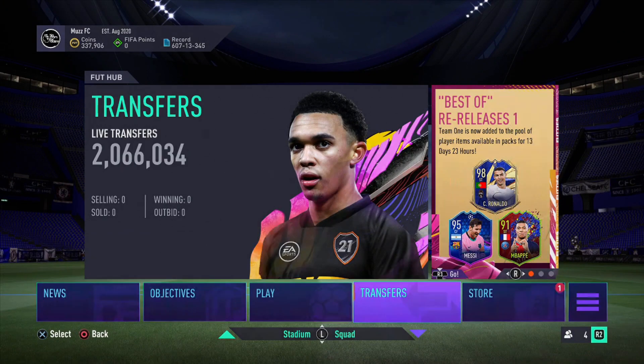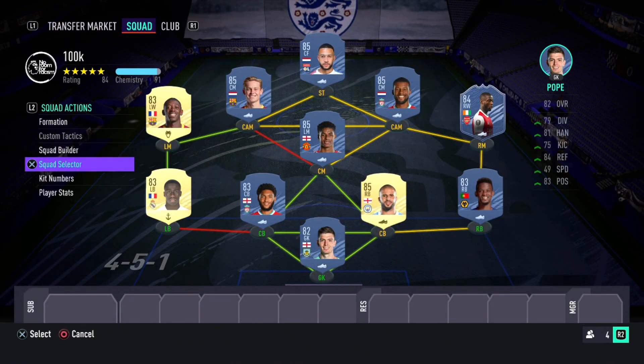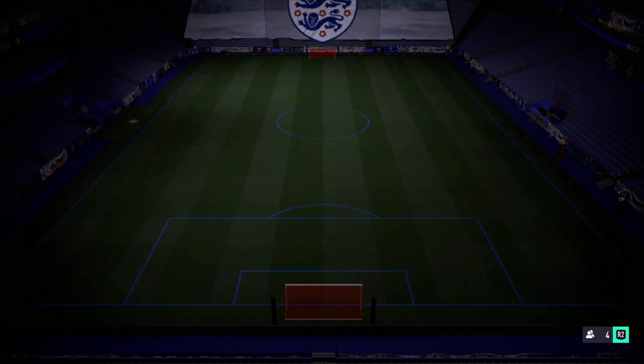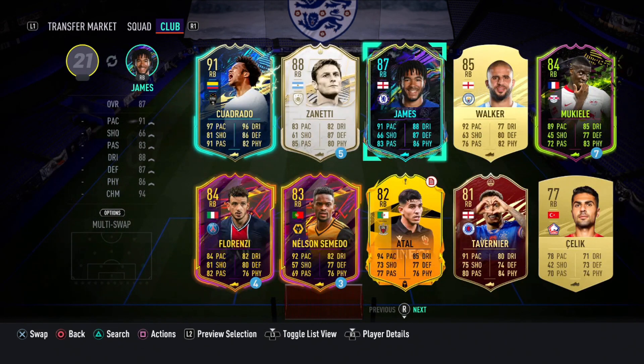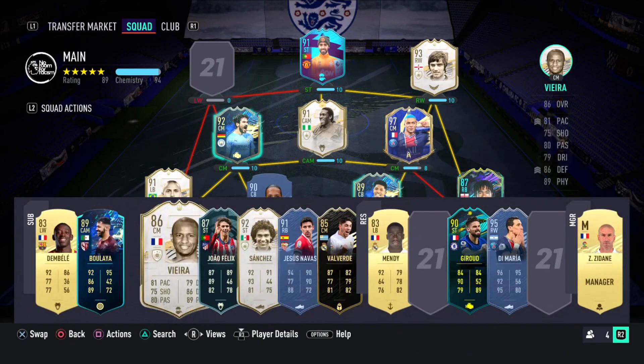I just want to quickly look at my team because I've not been on this account in a long while. Let me have a look at what we're working with. Can I get Reece James in quite easily? Easy - we've got George Best on the right, so Reece James slots in perfect. Doesn't even matter that he's off-chem.